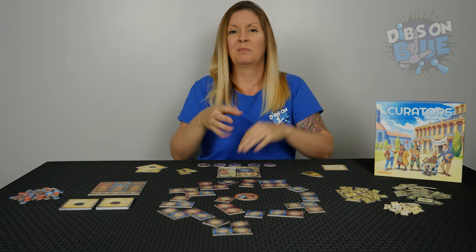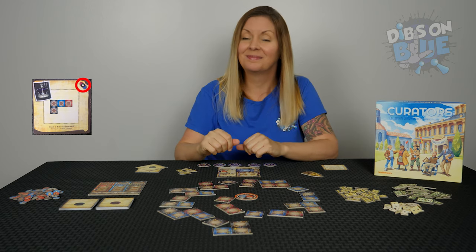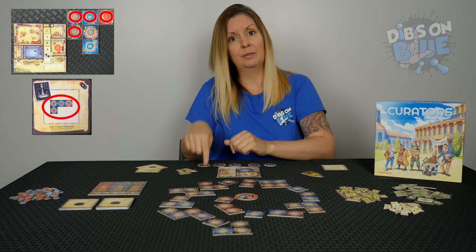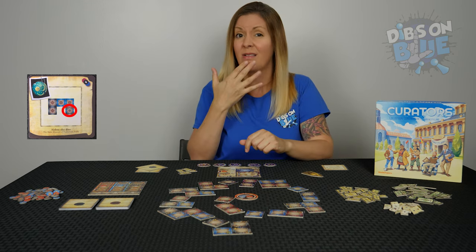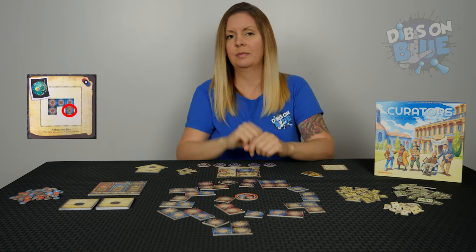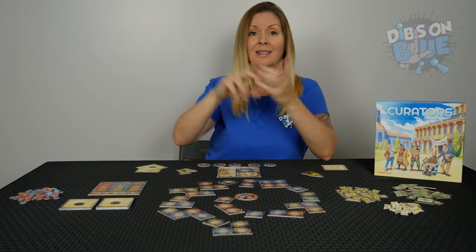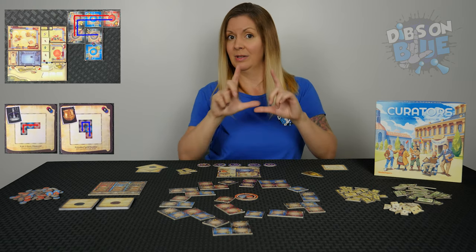Now let's take a look at contracts. You want to complete your contracts in order to earn points. You need your rooms to match the layout shown on the contract. There also needs to be objects in each of the rooms to complete the contract. This symbol on a contract means any color room can satisfy that part of the layout, but there still needs to be an object in that room. Remember to keep your contract cards a secret. Rooms can be used more than once to complete more than one contract. You will earn points at the end of the game.